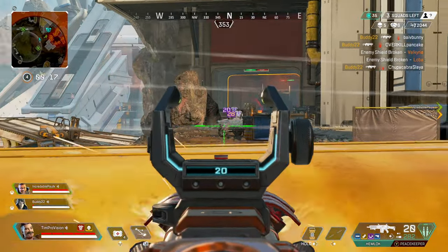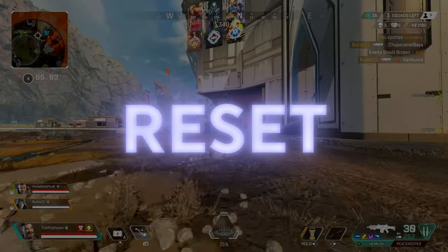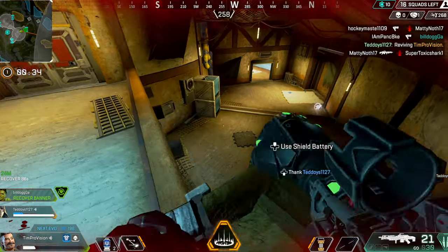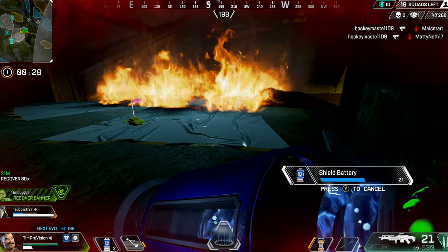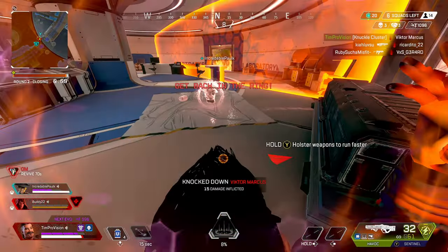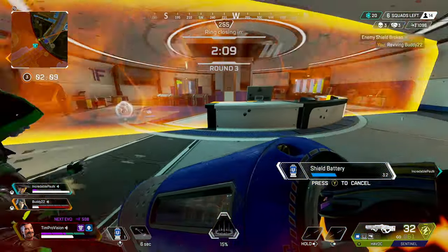Moving back to Fuse's knuckle cluster — while it might be the bread and butter for creating opportunities and forcing movement, it is also an insane tool to use as a zoning or lockdown ability. The active timer on the knuckle cluster is a pretty decent amount of time, often enough to prevent players from pushing through it as they don't want to take unnecessary damage. This time is enough for you to pop a couple of shield cells, a battery, or even a med kit — and it can also be used to create an audible distraction and allow a little more time for a revive. Don't be afraid to use it as an emergency ability to give yourself just a few more seconds, because in Apex, every second matters.